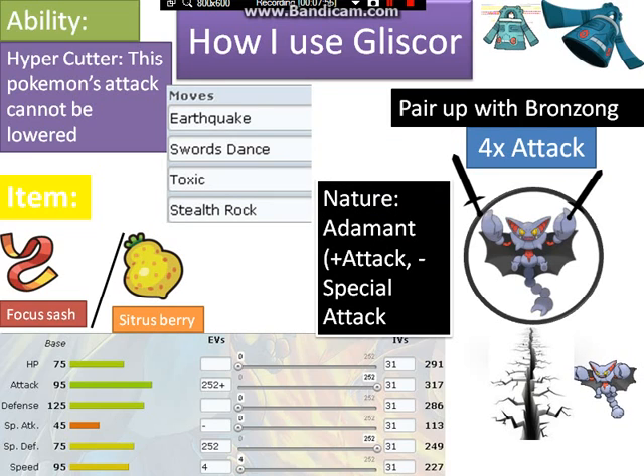One more thing — you could also run Sitrus Berry as the item, because Gliscor has good defensive and special defensive bulk. When Pokemon hit Gliscor, they aren't going to do too much. Once he gets down to 40% HP, Gliscor probably already has +3 or +4 Attack, and Sitrus Berry restores his health. Then go for another Swords Dance if at +3, or just go straight for big Earthquake kills. That really was it — thanks for watching, and I'll see you later!